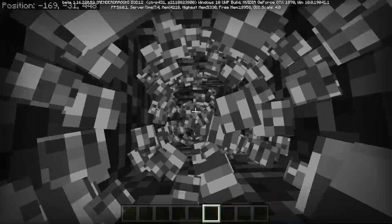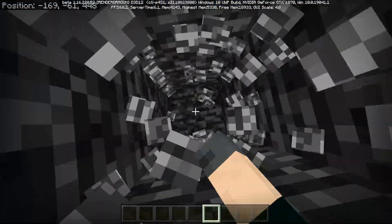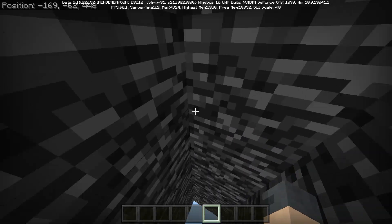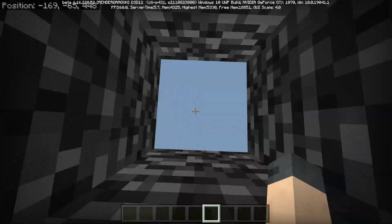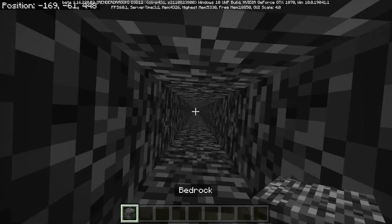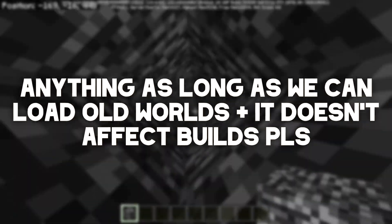The reason this is a big deal is that on Java Edition, worlds loaded in earlier versions just don't let you actually load them. For example, the Minecraft Guide world can't be loaded in the latest snapshot because it's not supported. So is this how it's going to be done on Java Edition — just a bunch of bedrock below the old world? I would be okay with that.